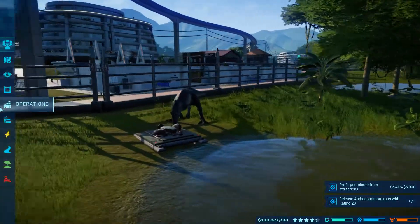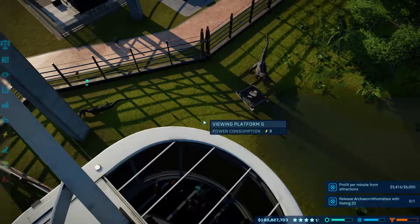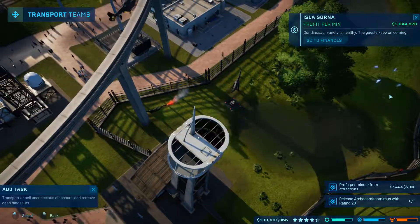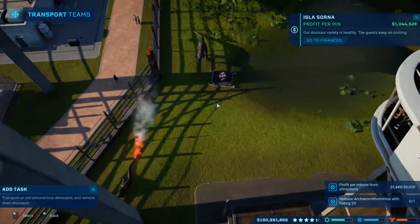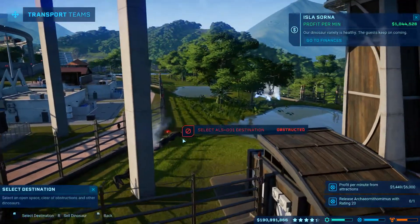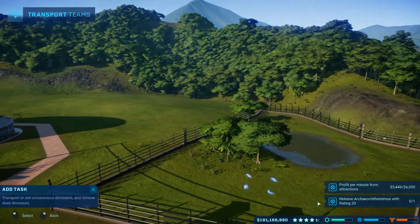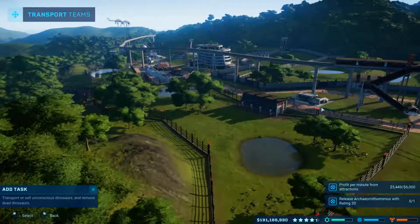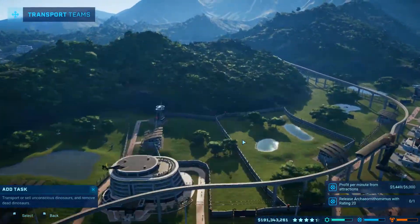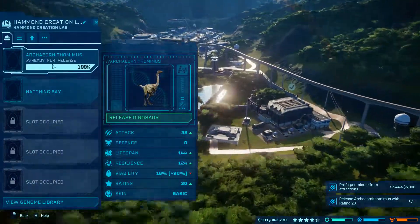Leave the Baryonyx alone, dude. This thing is probably going to kill this Baryonyx as soon as it's asleep. Don't interrupt him while he's eating. If I do this and set it to move, the other helicopter should come in — yes, he's down. Move the Allosaurus over there. Panic over, crisis averted.